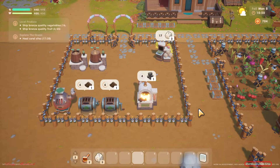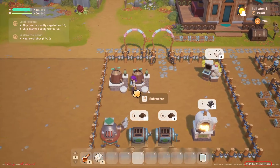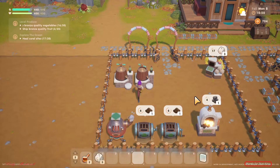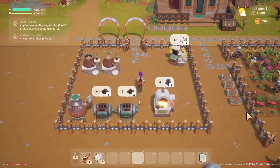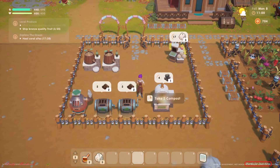So that's the recycling machine, kiln for charcoal, essence structure machine, furnace, and compost bin. Hope you get an idea of how to use them. Thanks for watching — bye guys!